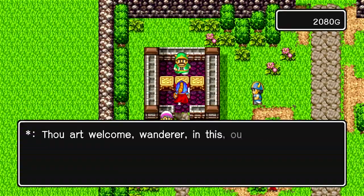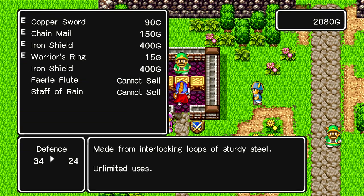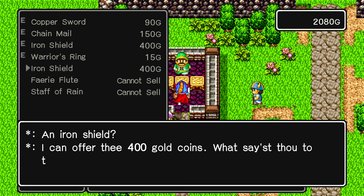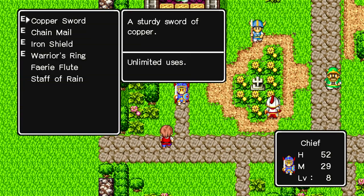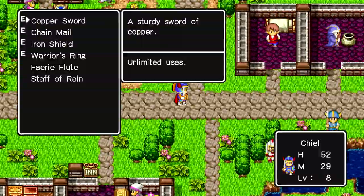We're not buying weapons from this guy, we're just selling. All we're doing is selling stuff. I'm gonna sell him the iron shield since I already have one - that's 400 gold. I could have sworn I had more stuff that I found in that cave, but I guess not. That's enough money I have right now.